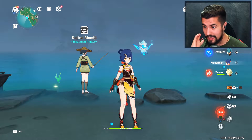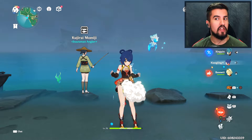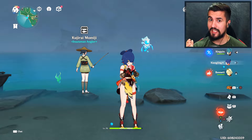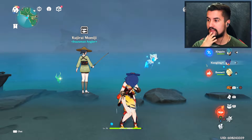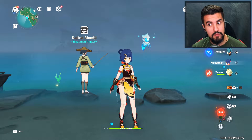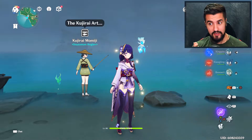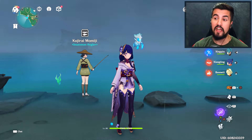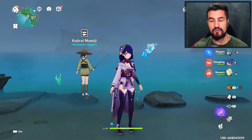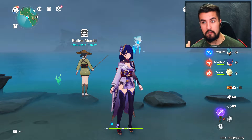Especially with the new energy recharge set, she can become incredible. If you're struggling with clearing Spiral Abyss, this character is one of the easiest to make and gives the most bang for your buck. There might also be a character coming down the pipeline that uses a spear. Baal is insane with this weapon because she's mainly an alt battery and her main burst damage comes from her alt, which also increases crit when you use it.